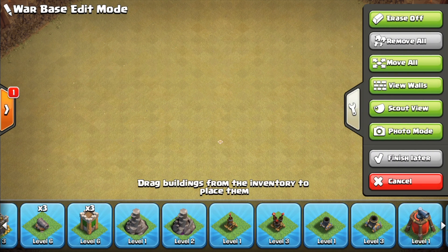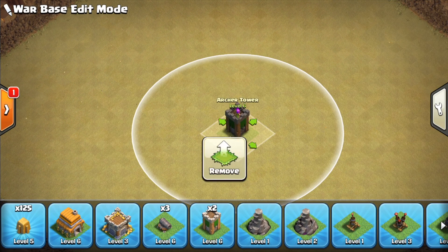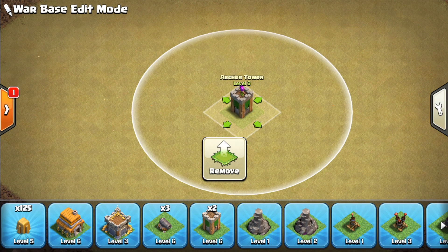After the mortar, I'd recommend upgrading the archer towers. These beat out the cannons because not only do they have more range, but they can also attack air troops — helping you pick off healers attacking your base as well as taking down balloons.